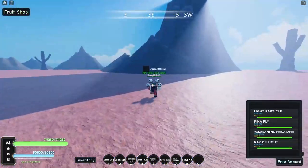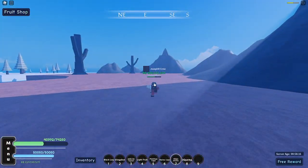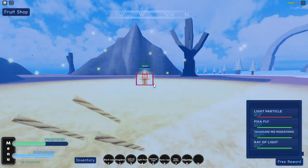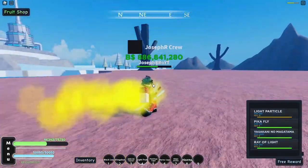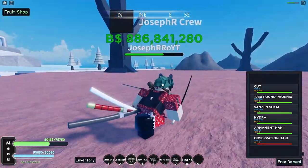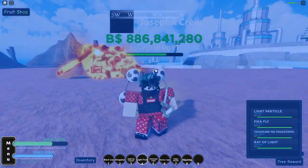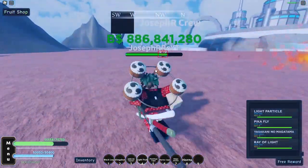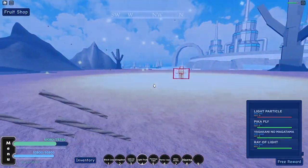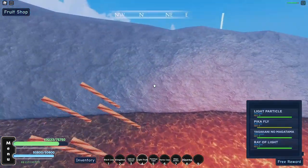Now let me use my haki and horns. Horns: 8,397. And on the last test, let's use horns and rigo drums together — since rigo drums are the strongest fruit back accessory. Result: almost 8,600. So that's a big difference on my skill.